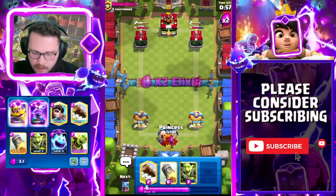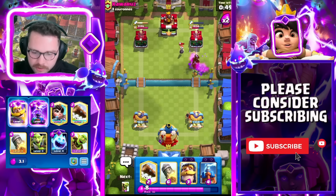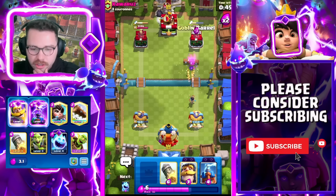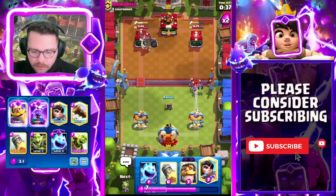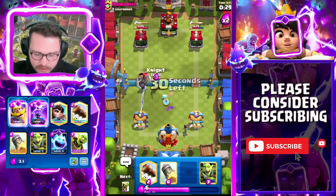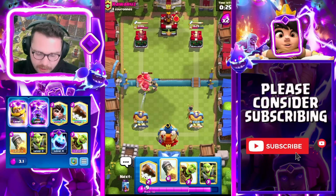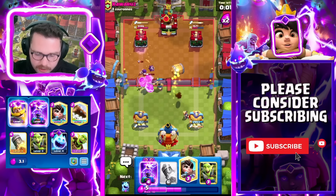We're going to go into the Goblin Gang here, force out the Zap, and keep in mind the next Zap he has will be Evo. He opts to defend with the Berry instead. Early Tesla is the name of the game because you know he's going to get back to another one. One of the things we have going for us is the Princess. There's the Earthquake again — we knew that was coming. Already back to another Tesla and cycling. One of the keys: if he's using Arrows on offense then he's not using them on defense, so our Barrels can get a lot of value.